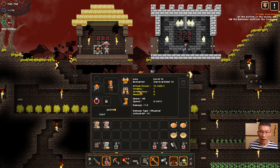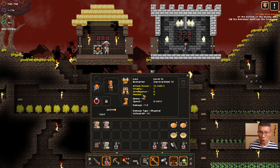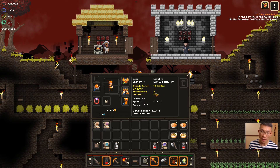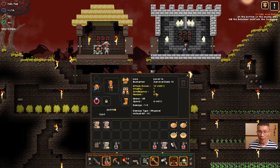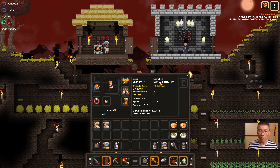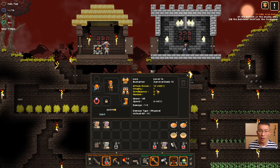There are other stats as well: attack power, vitality, intelligence, and wisdom. Depending on the class you choose, there are some base stats that will increase automatically. As an enchanter, I get vitality as well as intelligence as I level up. But you can also make decisions about what kind of points you'd like to add — every time you level up, you get the possibility of assigning points to one of the attributes. I'm level 14 now, and I've assigned everything into attack power.